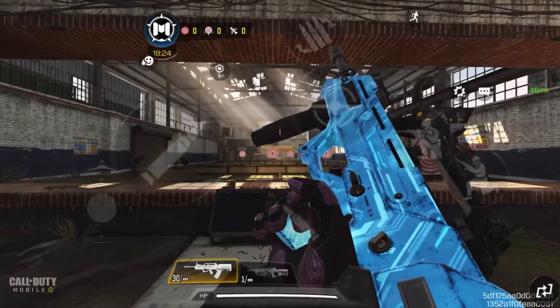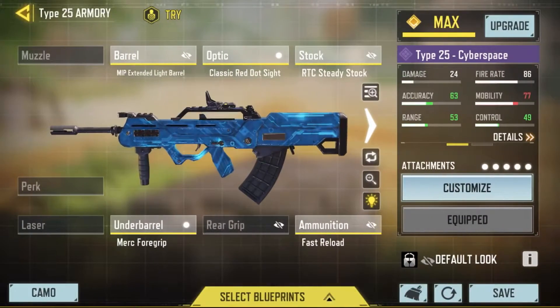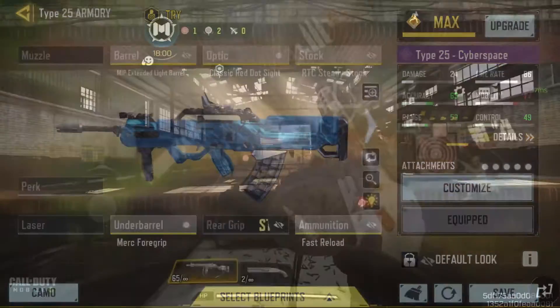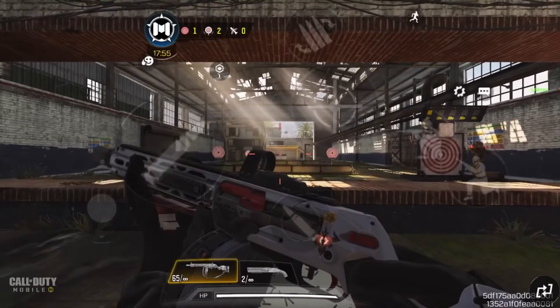To start off, we are going to use the Type 25. This loadout has no recoil and insane accuracy — comment below what you think.